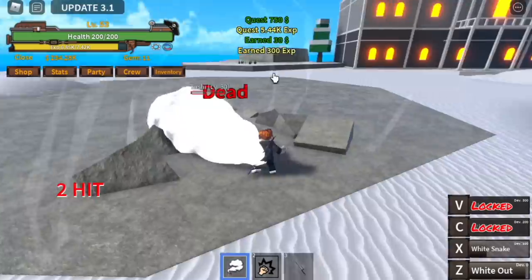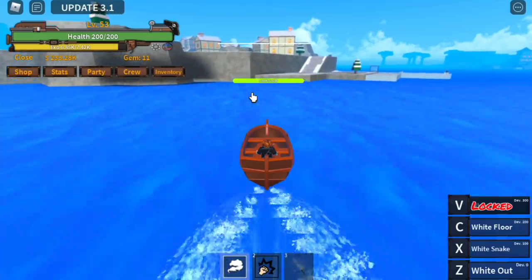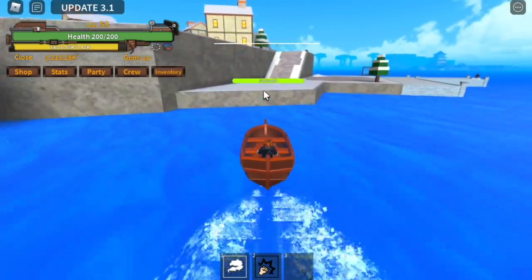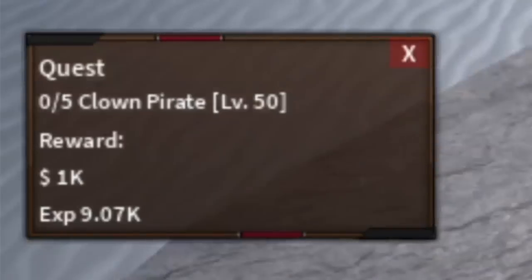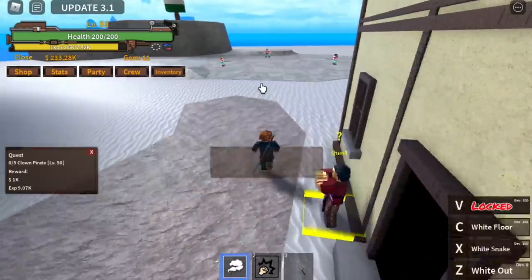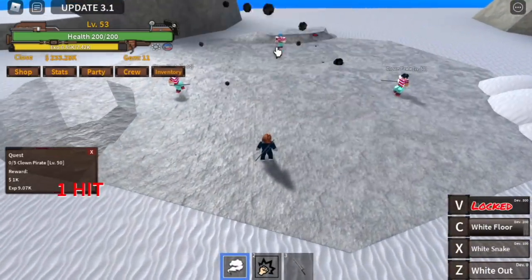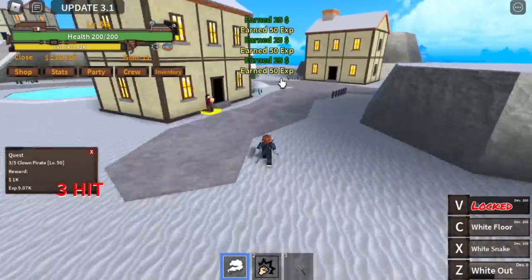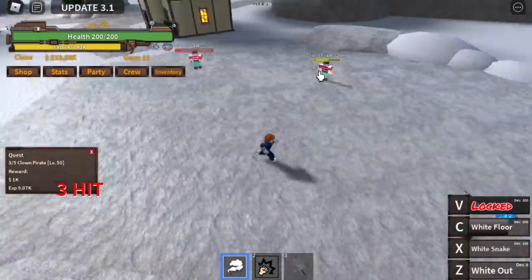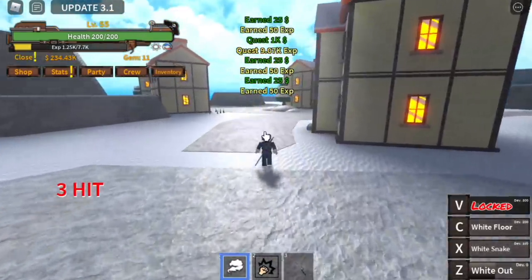The goal here is to reach level 50. But I reached 53 to unlock the White Floor, so that we are more prepared on the next island — the Pirate Island. We're going to start here with the Clown Pirates; you need to defeat 5 at level 50. It's very easy to defeat. I tried to use the White Floor but wasn't able to burst three, so just lure them and use your Z skill, the Wipeout. Defeat 5 to finish the quest.